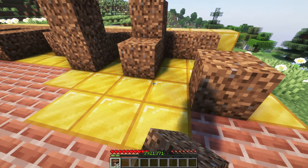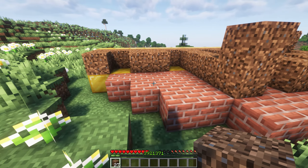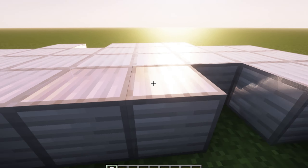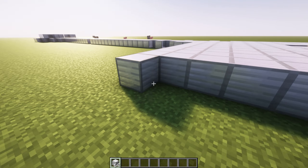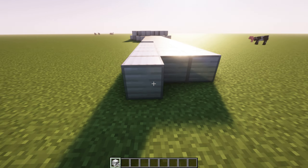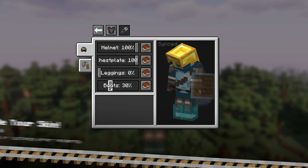In vanilla Minecraft, holding right-click while placing blocks results in a block being placed every 4 ticks. This can lead to missed placements or excess blocks when trying to create a row. Accurate Block Placement resolves these issues by enabling instant block placement, making it significantly easier to build walls, floors, or fill in gaps. You can also set a keybind to toggle this mod on or off.